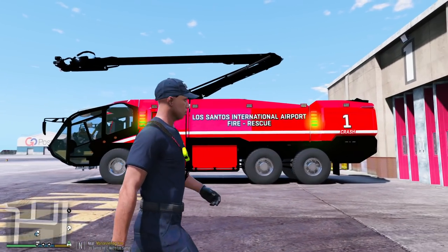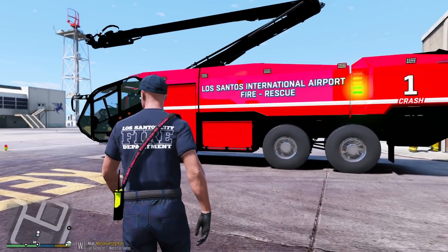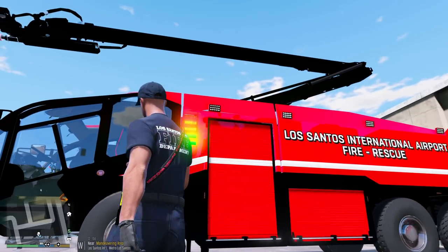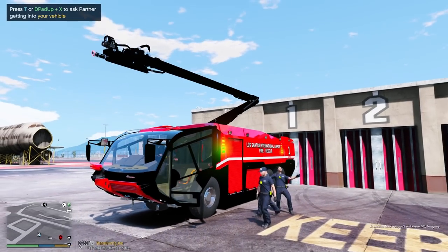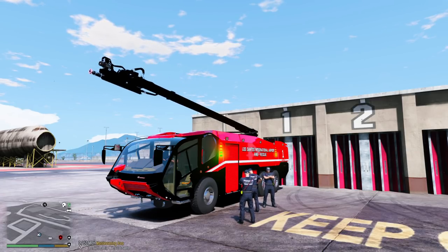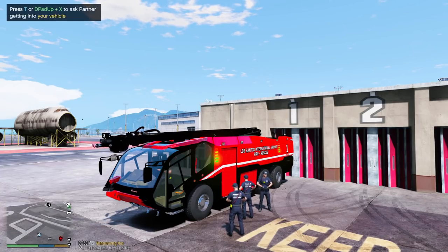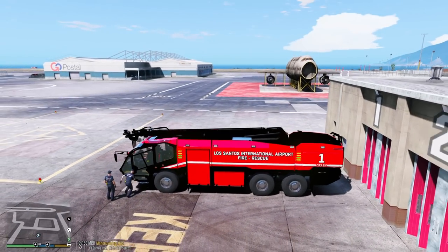We have crash number one. This truck is for any kind of fires at the airport involving aircraft. This part up here can lift up and extend, and we can actually pierce the fuselage of an aircraft to put water inside if we have to. Very, very cool truck. Let's go ahead and fold that down for now, bring that back in, and we are ready and available for calls.